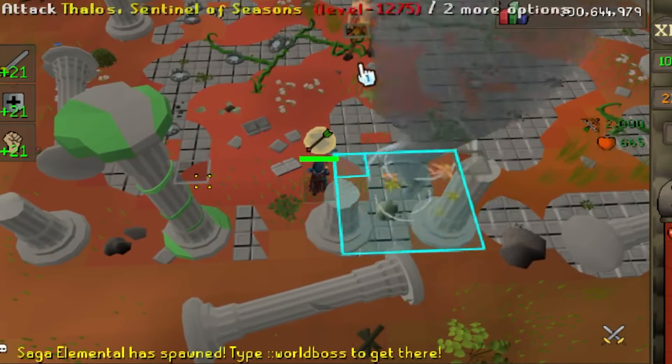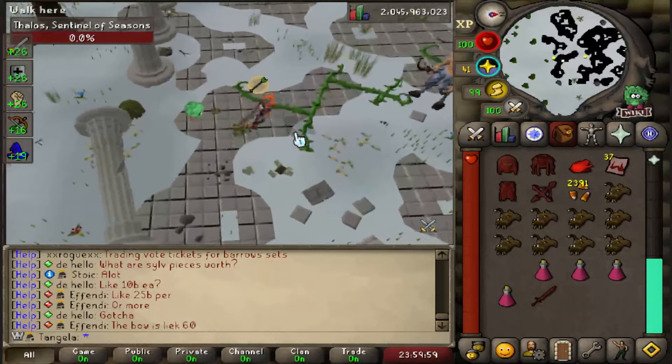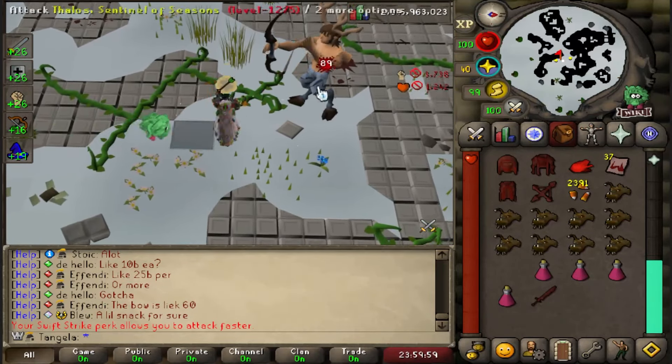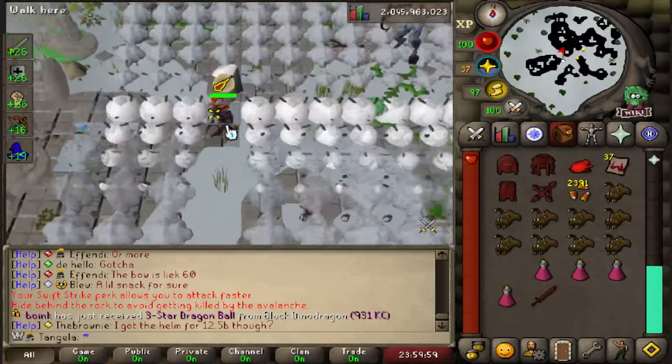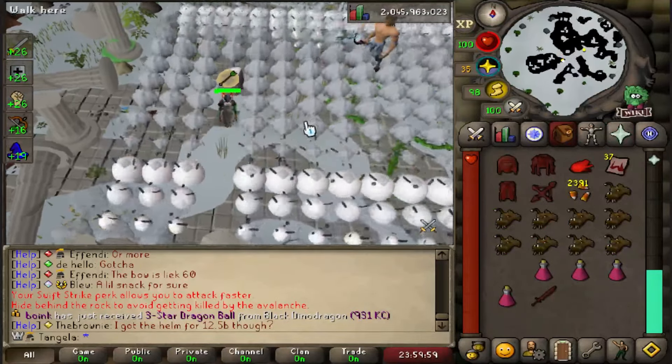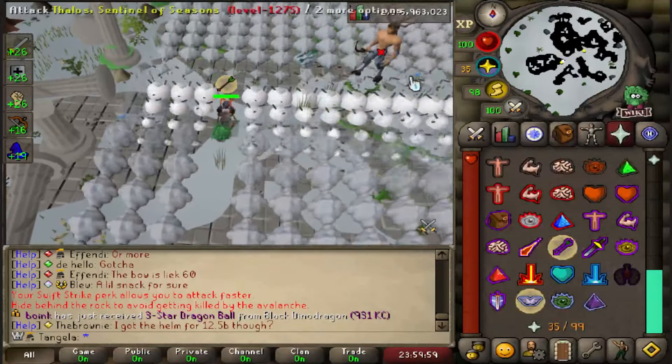P4 is the busiest phase. While all the other phases bring two mechanics to the table, P4 brings three. Two of these mechanics can be fatal, especially when they happen at the same time. The good thing is one of them is completely avoidable. During P4, if you stand still for too long you'll be frozen in place and will have to spam click away in order to break the ice.